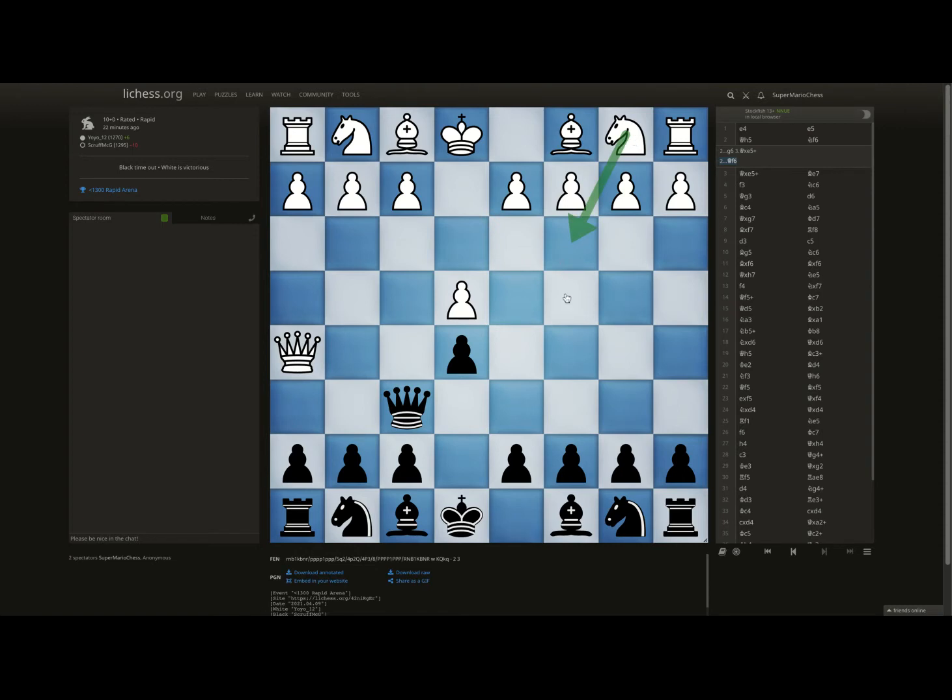I've seen other people play moves like Queen to f6, which is also inaccurate, because then you have Knight to c3 coming up, followed by Knight to d5, attacking the queen.